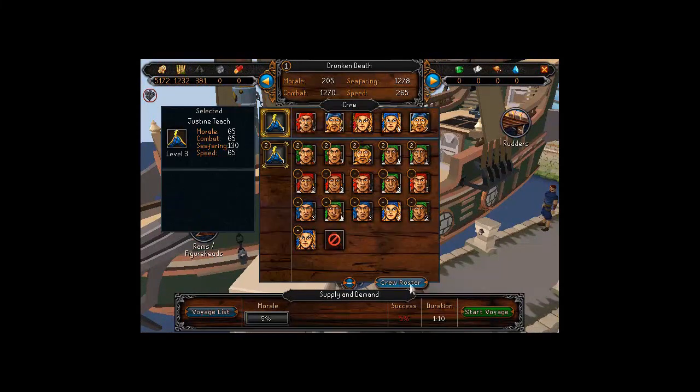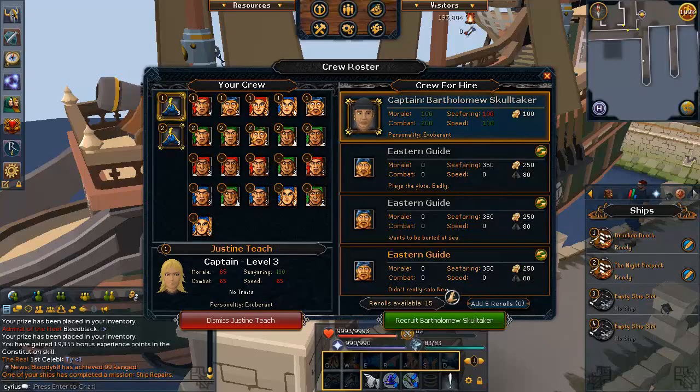You will start with a decent amount of crew from the tutorial. To get more, go into the crew roster — this brings up an interface where you can hire a captain for a certain amount of chimes. The higher the chime cost, the better that captain will be. I would not recommend buying cheap captains; rather, hold out until you find one that costs around 5,000 or even 10,000 chimes. More expensive captains are far more common as you progress into later regions.